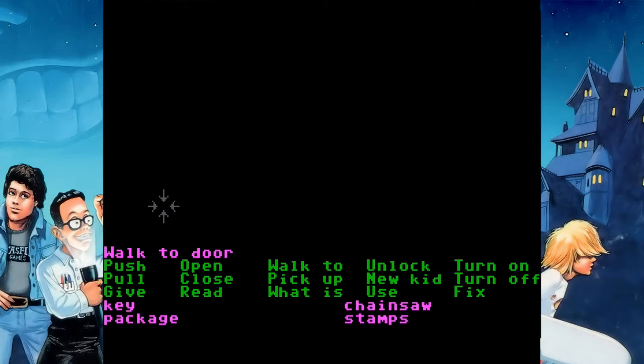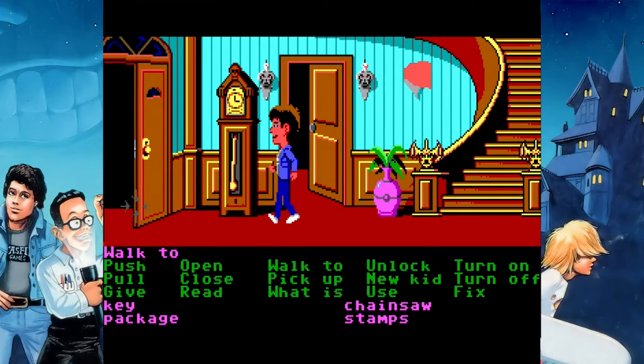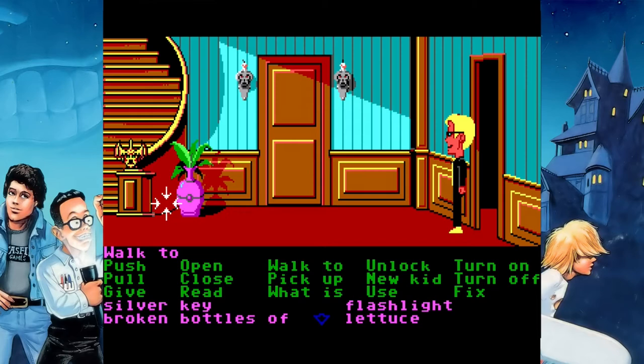Now the other kids have some legwork to do, while Bernard rests his back after carrying everyone else for so long. What we're gonna do is we're gonna take Dave out front. What we're trying to do is go into Ed's room, which is right next to Edna's. But first, I need Dave in his original position right in front of the front door.